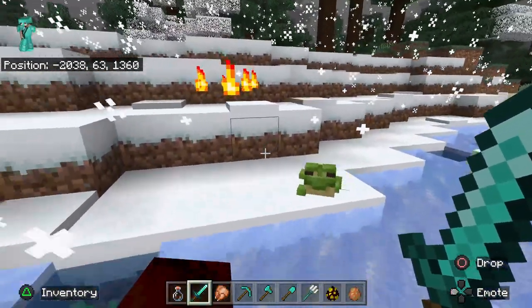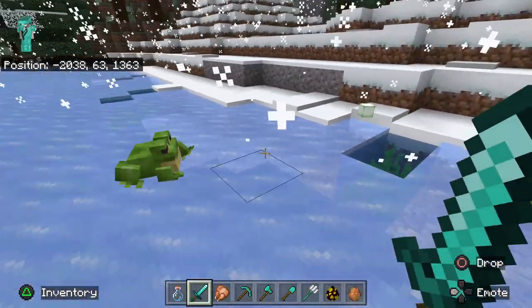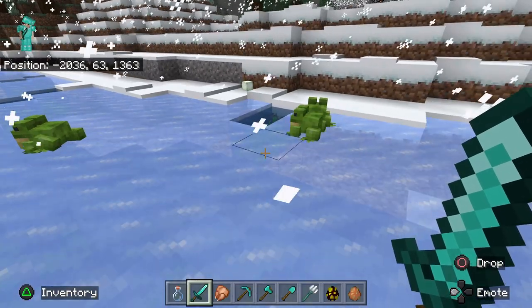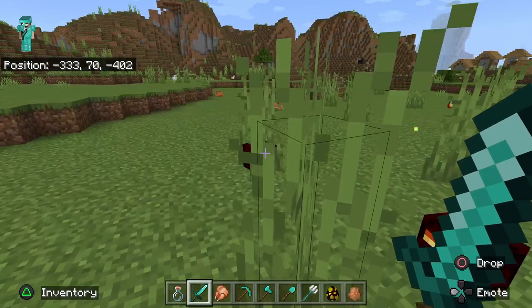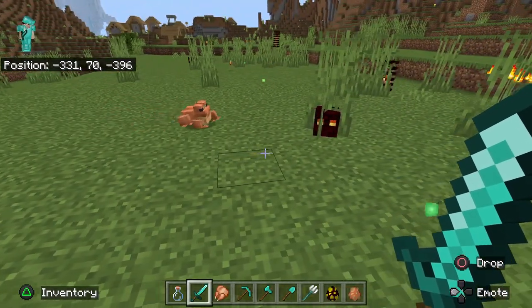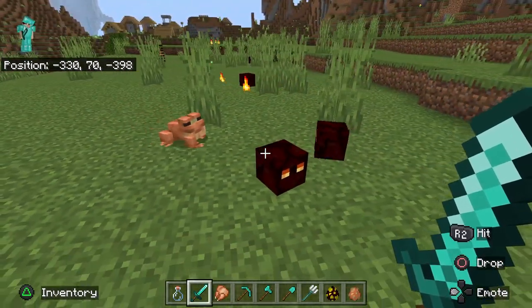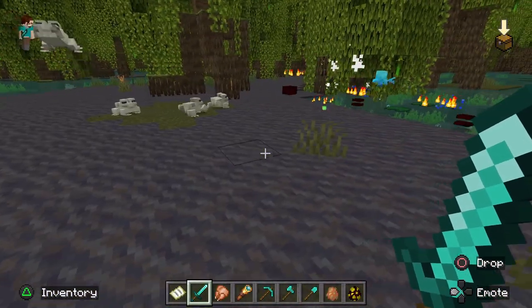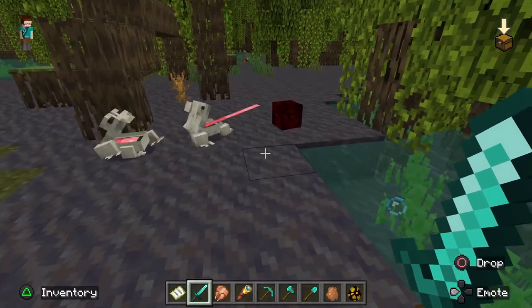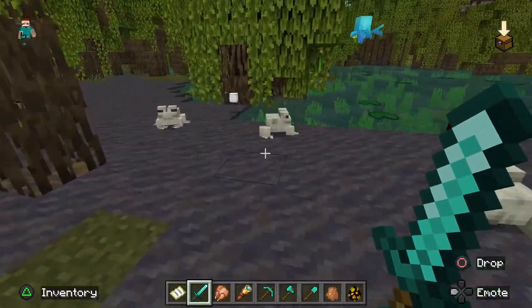Once you have your frog, take it to a nether portal and go through to get some magma cubes to follow you back through to the overworld. Once they are in the overworld and at their smallest size, the frogs will attack the magma cubes and eat them, forcing the frogs to drop frog light. Frog light is a new block in Minecraft, and the color of the frog light depends on the color of the frog that ate the magma cube. Warm frogs leave pearlescent frog lights, temperate frogs leave ochre frog lights, and cold frogs leave verdant frog lights.